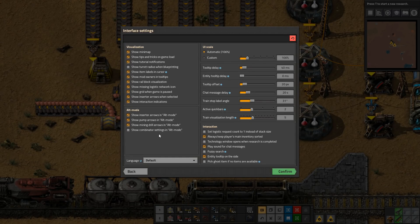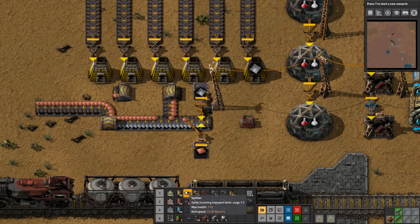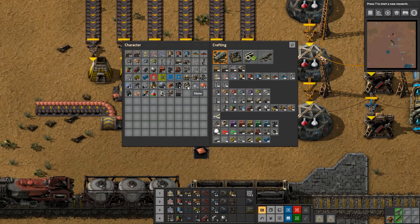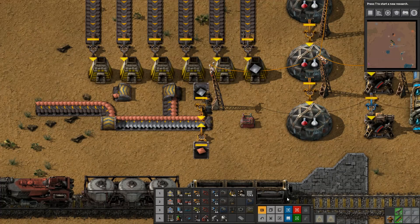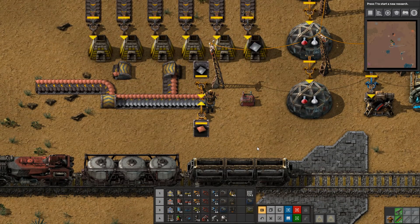Back to interface settings: combinator display is what I like to turn on — it's helpful to see what's inside everything, and if you don't like it you can always turn it off. For 'active quick bars,' in the past it defaulted to two; there is an option to turn it up to four. You can drag and drop anything you want onto the toolbar, middle-mouse-button to select anything, and middle-mouse-button again on an item to remove it. There will be a separate video covering the toolbar in more depth.